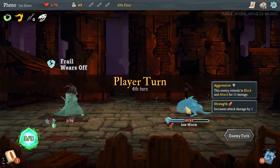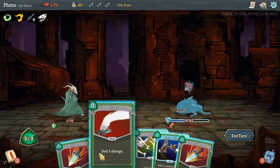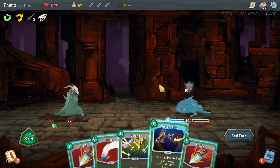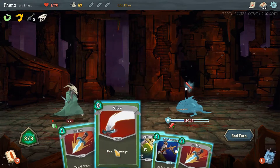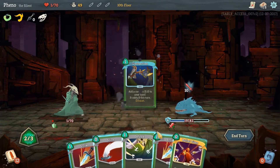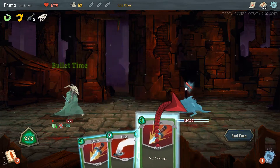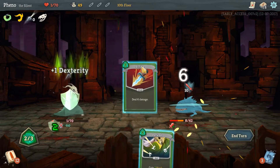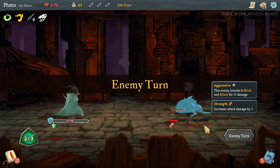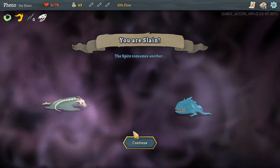That's gonna hurt. Ten. So we don't have... can we kill it? Six, five — we can't kill it! That's eleven. Seventeen. We need nineteen. Distraction — you cannot draw any cards this turn, green cards cost zero this turn. Doesn't matter — it's over! We got killed by the blue lizard! Well played, GG blue lizard. You are slain. The spire consumes another.